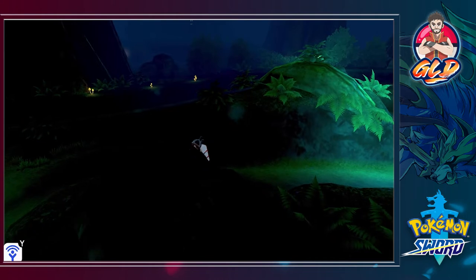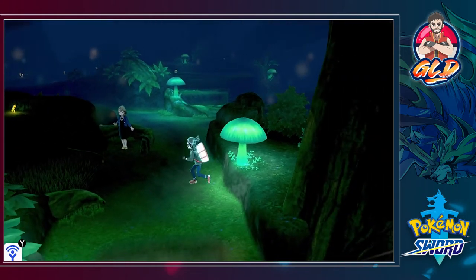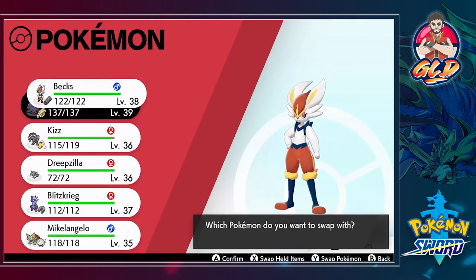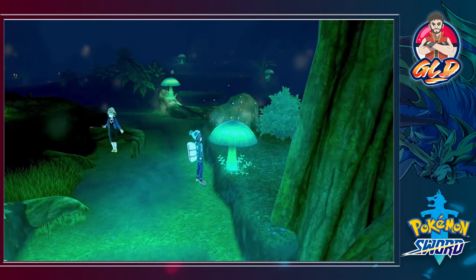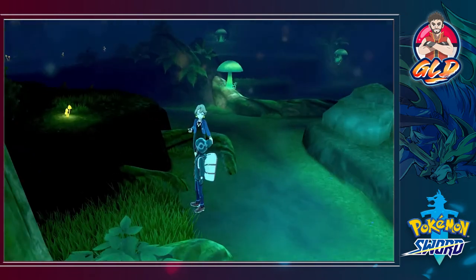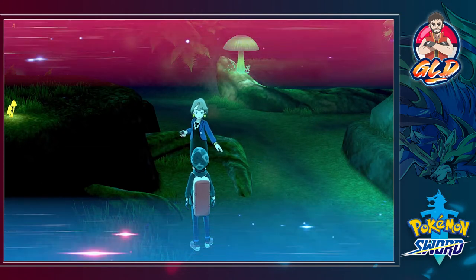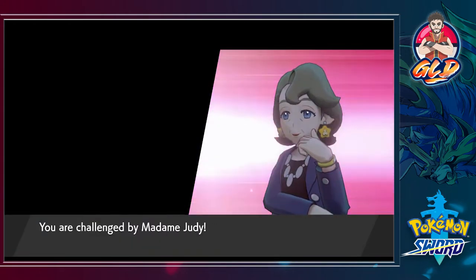We have found ourselves another item right there, but there is something preventing us from getting it. Let's go ahead and switch out our Pokemon. Let's go with Michelangelo right here. Let's click on this and battle this lady right here. Some mushrooms react in interesting ways when you touch them — you don't say! I probably didn't figure that out. So here we go, taking on Madam Judy.